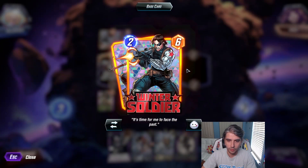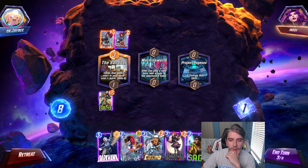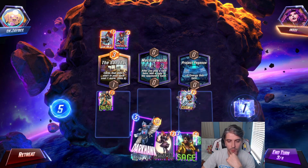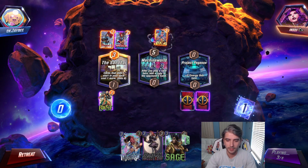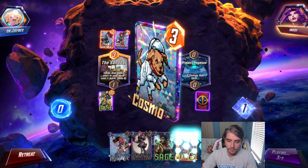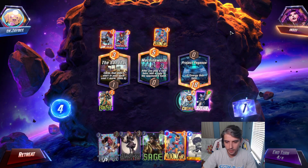Because we're going to kind of destroy deck. Project Pegasus gives plus 5 energy this turn. So with 8 energy, we don't have priority, but I'm thinking we'll just play the Cosmo and Darkhawk. We can look to Mystique the Darkhawk next turn. He plays Moon Girl, giving us a Moon Girl — how nice of him. Darkhawk going down, 15 power at the moment, that's pretty good.